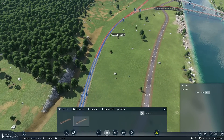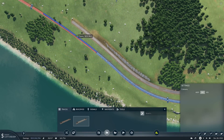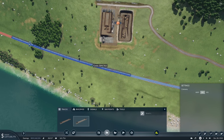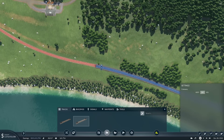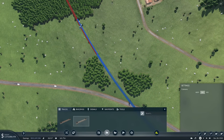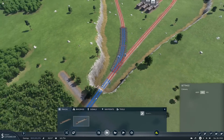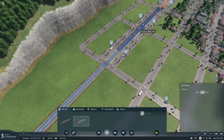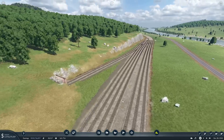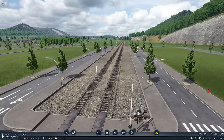Oh no — catenary! Get rid of that. I have nothing against electric trains, by the way; it's just something I've decided to do for our US series — concentrate on steam and diesel. We may have an electric train towards the end perhaps running down one of the corridors as express freight, but that's not what I want this series to be about. That's tidier — this even looks better now.